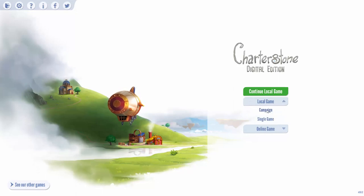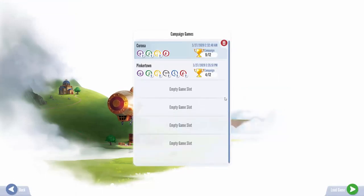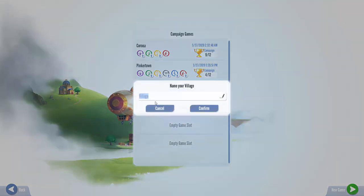So let's start the campaign. If you've never played Charterstone, it's a worker placement but it's also a legacy game, so you play over 12 games and the board changes and you unlock stuff. It's a really cool game. Let's do this empty game slot here.